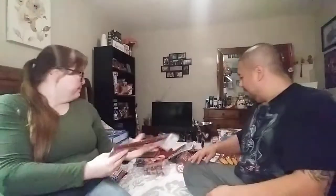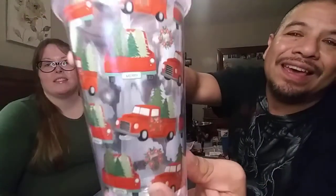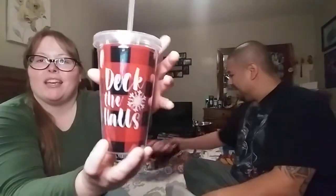I also picked up some chenille stems - the 45 count - I needed these for the wreaths I'm making. We picked up this little red truck cup, which has a twist-on straw stopper and little wreaths on the truck. I also found one of my wishlist items - the buffalo check cup that says 'Deck the Halls' on both sides with a snowflake design. It also has a stopper - super cute!